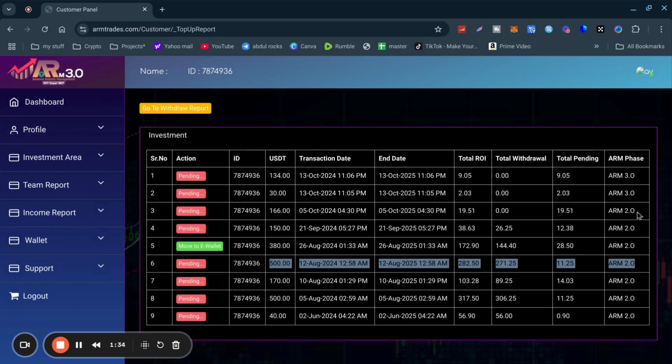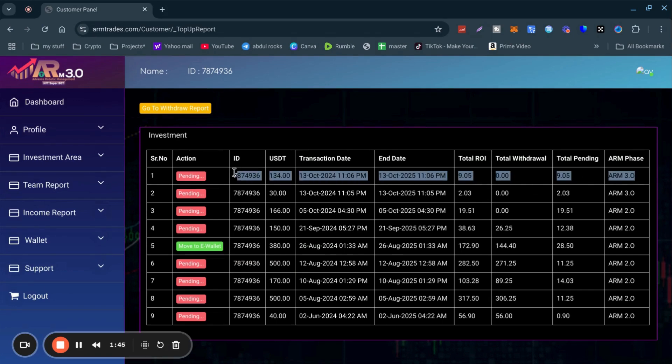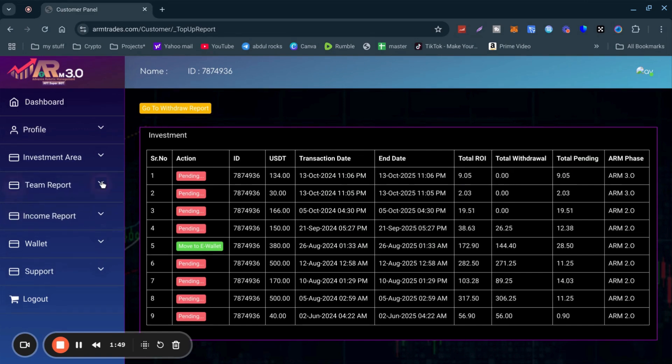That contract expires on the 12th of August 2025. So I just wanted to make you aware of that. Any new investments — for example, this one for $134 — it's dated the 13th of October 2025 on 3.0, and that'll remain on the new contract until that expires. That's my video for today.